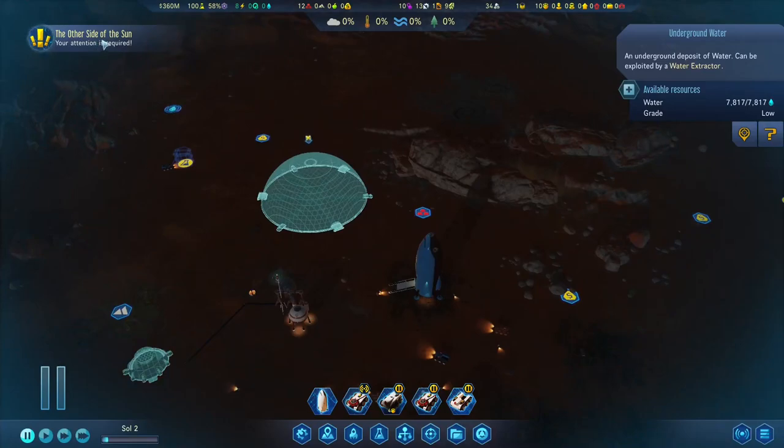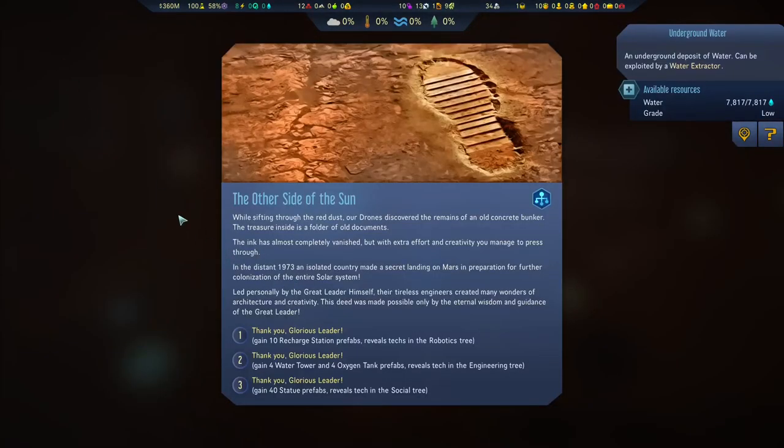We have an event — the other side of the sun. By sifting through the red dust, our drones discover the remains of an old concrete bunker. The treasure inside is a folder of old documents — the ink has almost completely vanished, but with extra effort and creativity we managed to press through. In 1973, an isolated country made a secret landing on Mars, preparing for further colonization of the entire solar system. Let's go with the glorious leader option and stack the engineering tree.